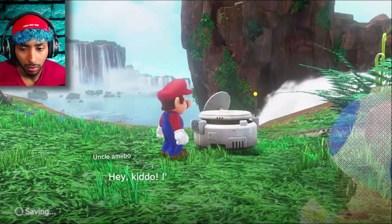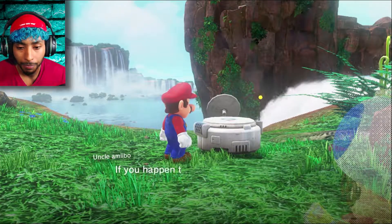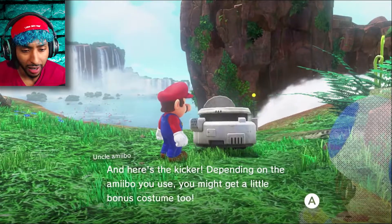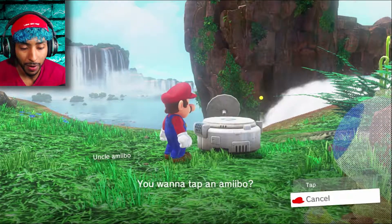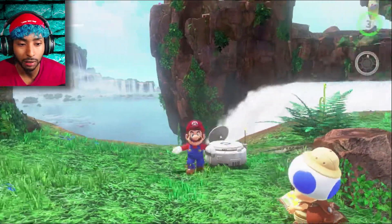So what's this thing? Oh, Uncle Amiibo! 'Hey kiddo, I'm Uncle Amiibo! You got an Amiibo? If you happen to have some, put them to work! They're good at finding a stray Power Moon! Depending on the Amiibo you use, you might get a little bonus costume too! You wanna tap an Amiibo?' Unfortunately I don't actually have any Amiibos — fun fact! But if you ever want to use an Amiibo, just let me know!